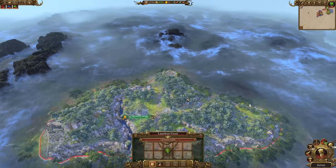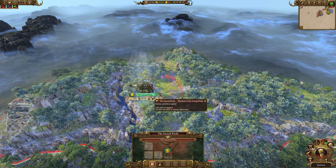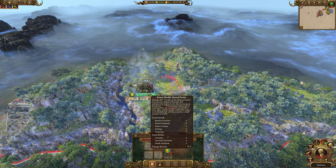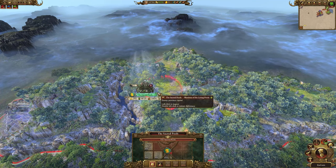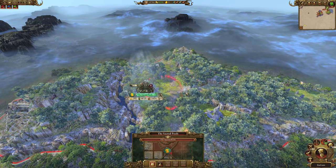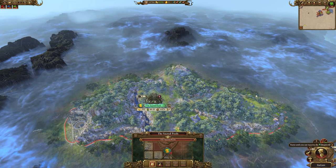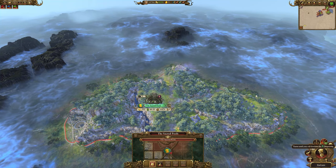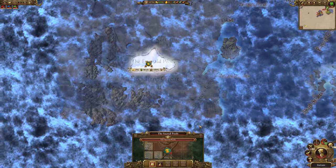Down south we've got the Sacred Pools, a Lizardmen-controlled forest. Fighting Lizardmen can be tedious, and I tried to take this before but there was a big Lizardmen army there at the time. Right now the settlement only has a garrison of nine, so maybe we'll try taking it. I'm not sure what's around it, but it doesn't look very friendly - if there are Lizardmen there, there are probably more nearby.